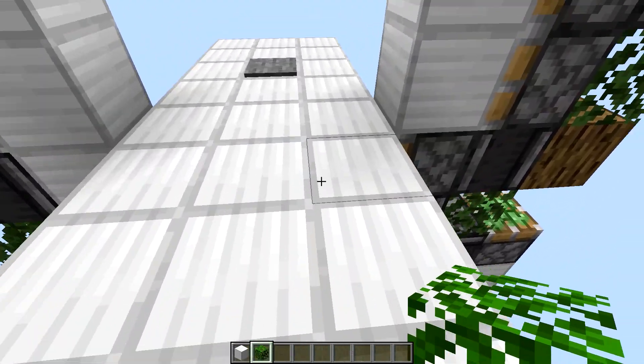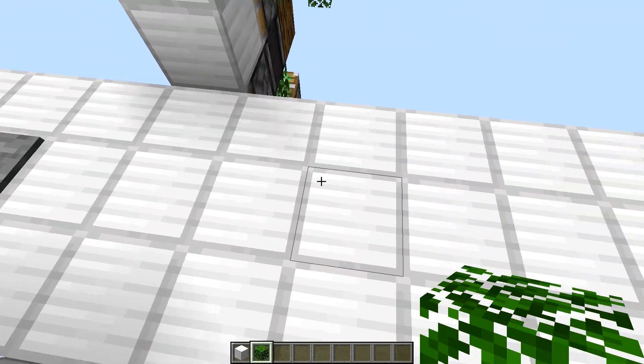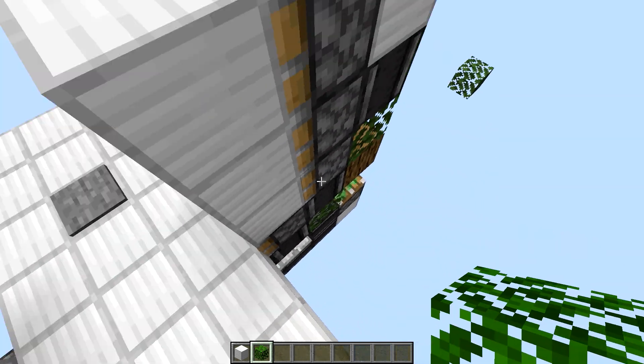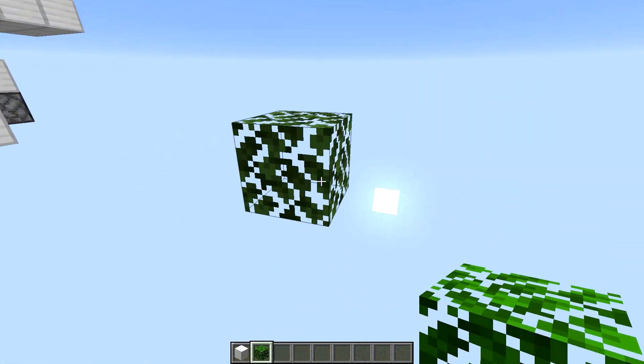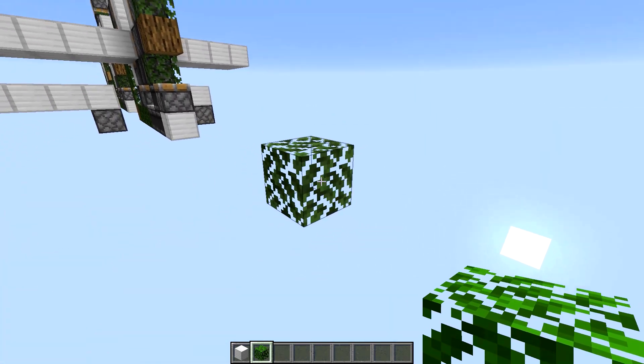So if you're in your world, you're going to need to go down four blocks — counting the block you're standing on — four blocks down is how far it's going to go down. This is nine by nine: nine tall by nine wide.